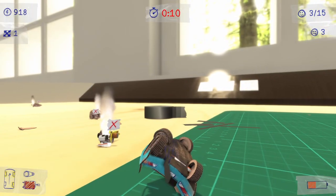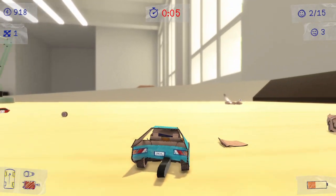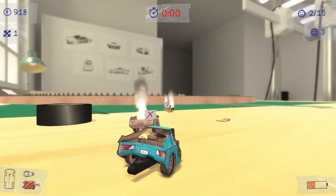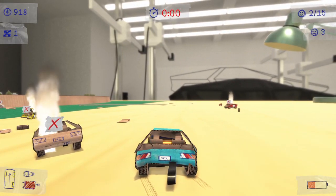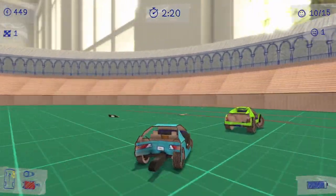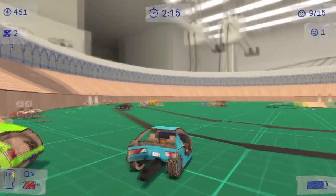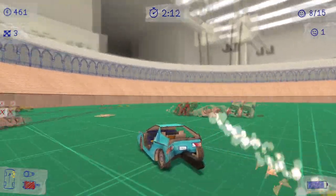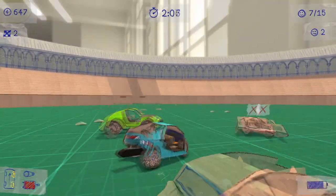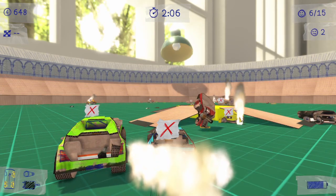Concept Destruction has a variety of different arenas. They're all kind of like Micro Machines, where they're based in rooms of houses and everything is made out of cardboard and dodgy plastic. The idea is that you have 11 other AI competitors to basically drive into, smash, and eliminate. You've got three minutes to do so, and you earn points by smashing into opponents at different speeds and angles causing damage, as well as points for eliminating contenders.